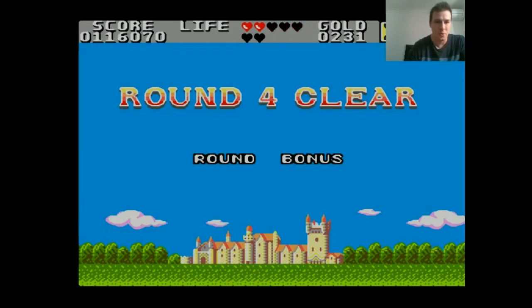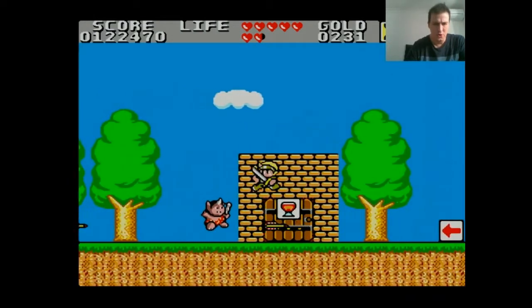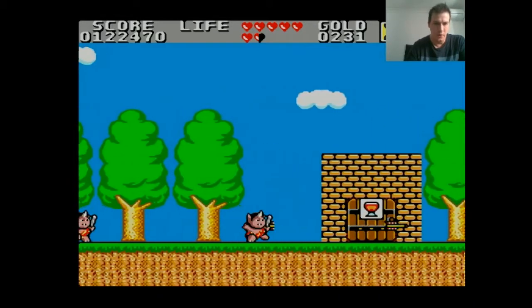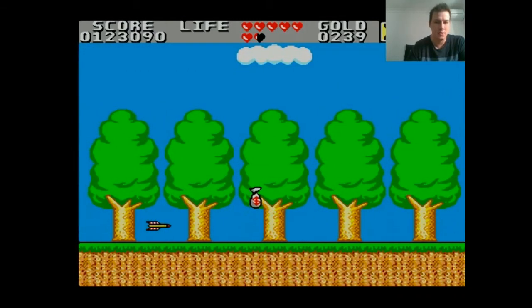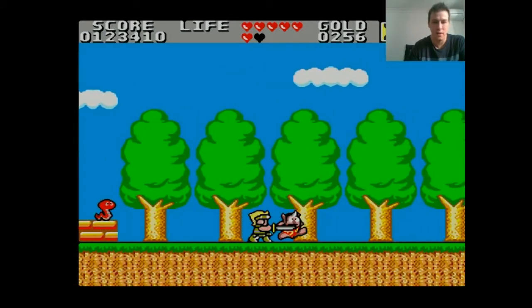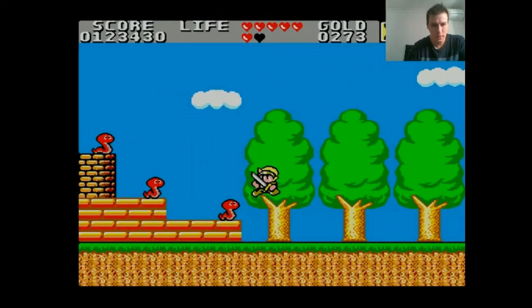We're going to last a long time. Probably should have gotten a shield by now, but we'll buy one around the corner. You really need to block these arrows, but at least now that we have the armor it's not doing too much damage. We'll just try and use our platforming skills here.